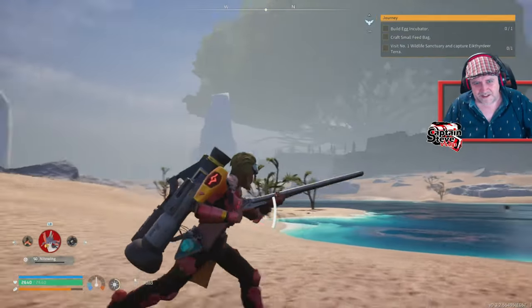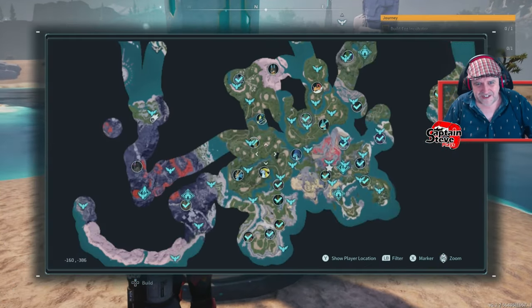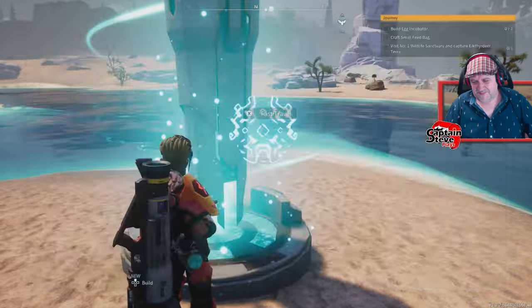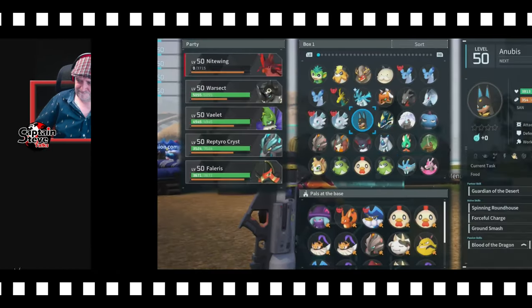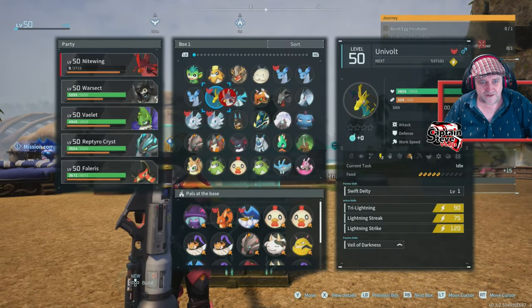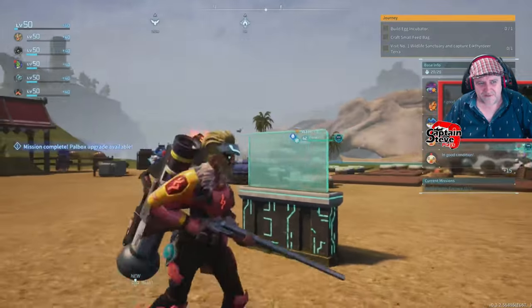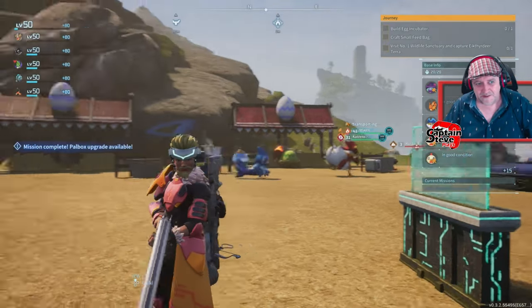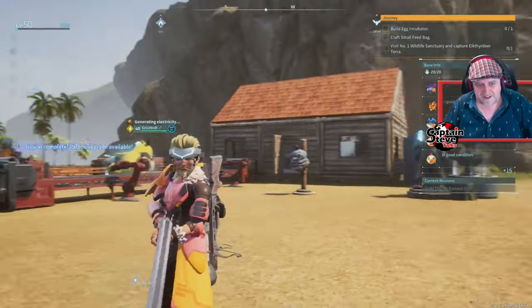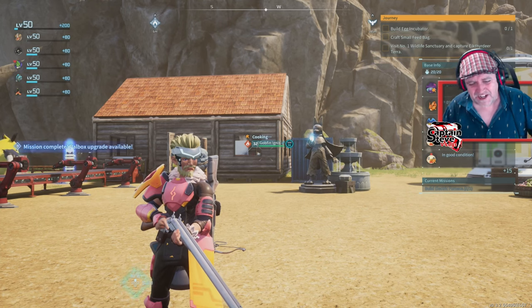I did enjoy this game massively, but I don't know whether I enjoy it enough to get into the content and do the grind. I don't think I do. I could do with a better flying creature. I'll put Nightwing in to heal up and take Blazamoot back out. I need a load of extra Pal Spheres and some extra ways of getting health back.